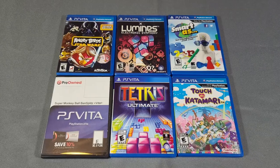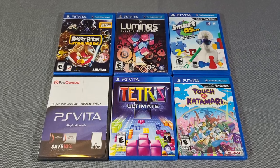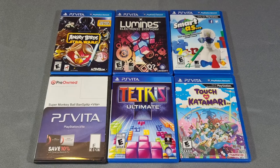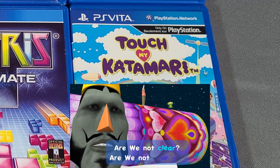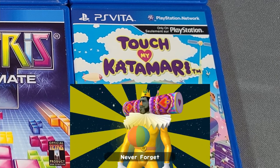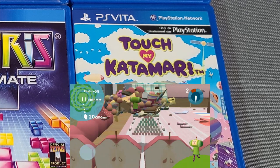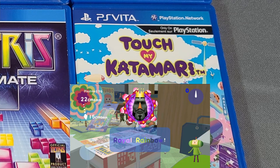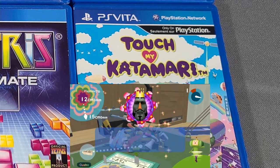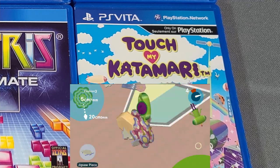Here are the puzzle games on the Vita, and there's some pretty good ones. Tetris is decent — it plays just like any other Tetris — but the standout is definitely Touch My Katamari. If you're not familiar with the series, it's a very weird game. You are the prince, and your job is to pick up everything scattered around the world by the king — from paper clips all the way up to cows — roll them up and kick them back up to space, and the king makes them a planet. Highly recommended.